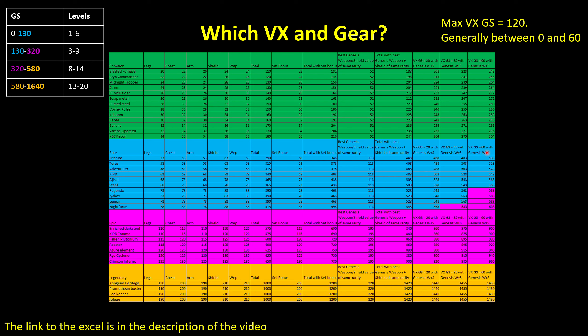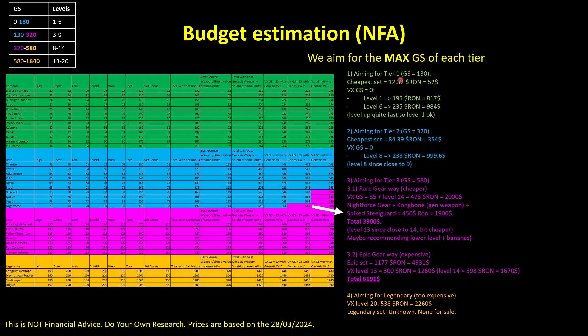Now I will explain the budget for each tier. If you aim for tier 1, you only need a gear score of 130, so the cheapest set is around $52 — any set works since all are above 130. If you get a VX with gear score 0, it's around $800 at level 1 or almost $4,000 at level 6.